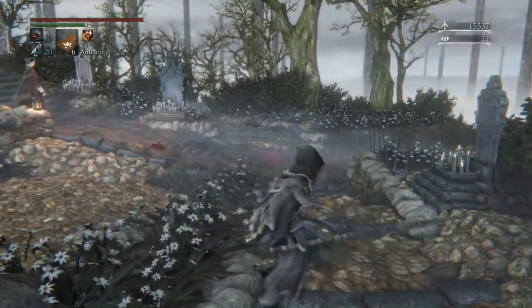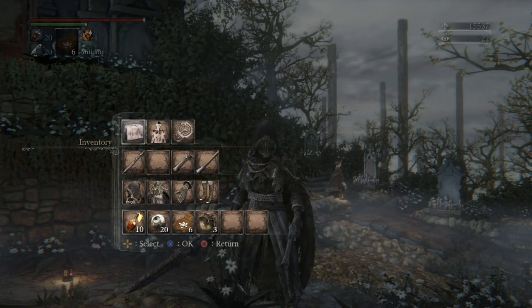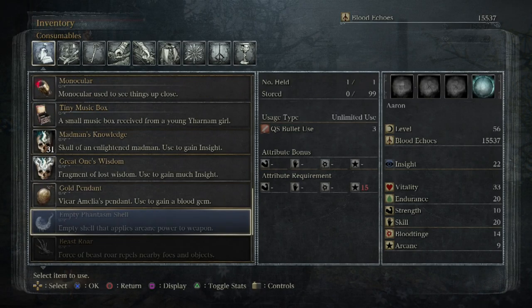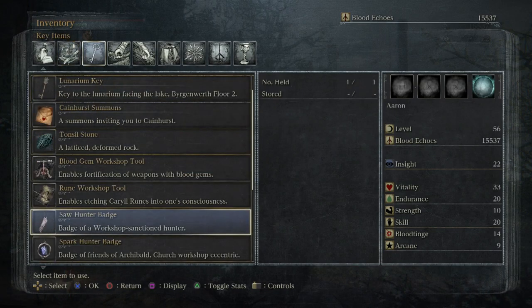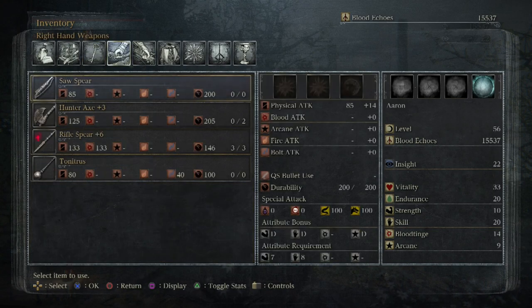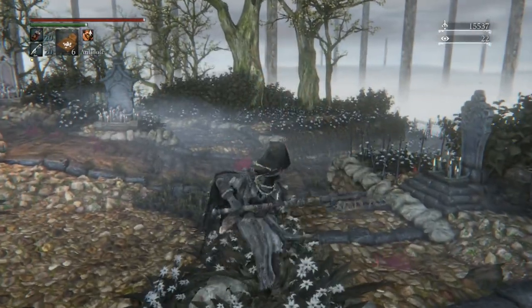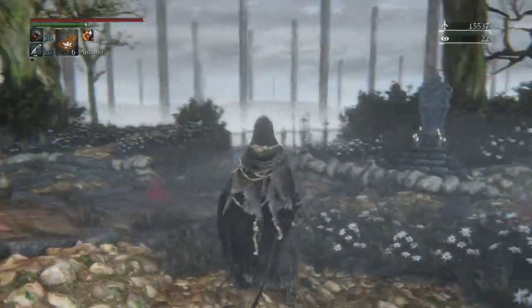Today's video, we are focusing all about that new weapon. This build is a dex slash blood tinge build, and its aim is to use the katana that you get from being part of the blood people. The idea is we're going to go to Cainhurst and desperately try to find the blood people and find the katana. There's also a blood tinge-based gun that's apparently amazing. For the time being I've been using the rifle spear just to hold me together while I'm waiting to use the main weapons of the build.